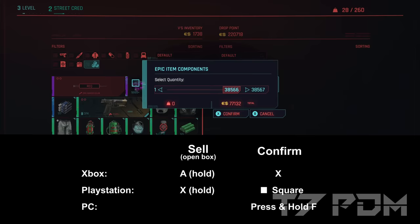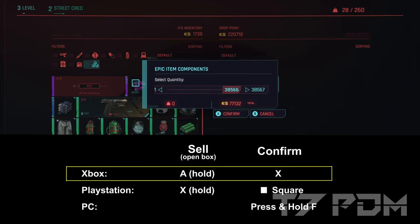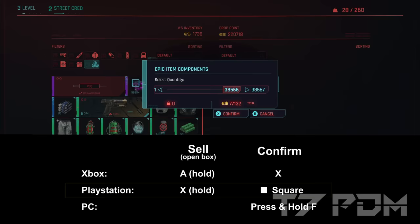On Xbox, hold A then press confirm X. On PlayStation, hold X then press confirm Square. On PC, press and hold the F key while your cursor is still on the stackable item.